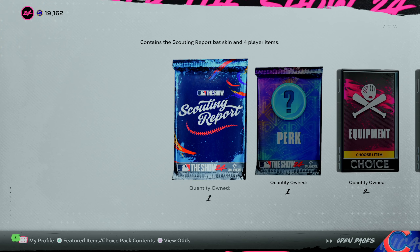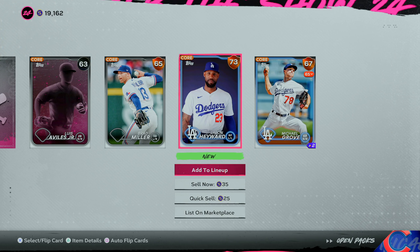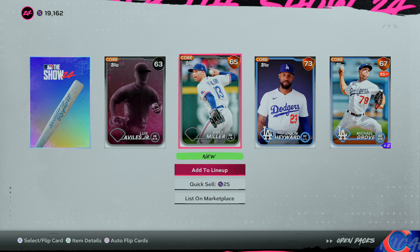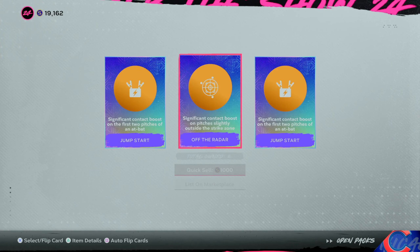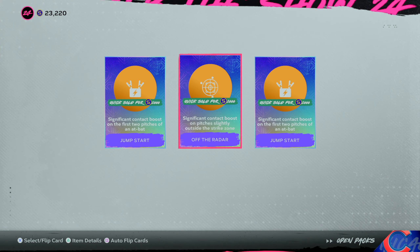Scouting report pack — there's a diamond! Jason Heyward, former Cubby. Apparently you can get diamond stuff here. It's just a bat though, probably like six contact, six power, nothing fancy. Another diamond bat. Diamond perk with three options: Jumpstart. I apparently already own two of them across all three options, so I'll just quick sell all of them.